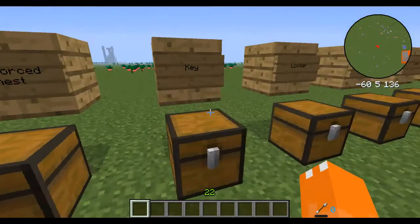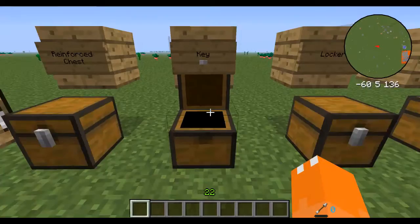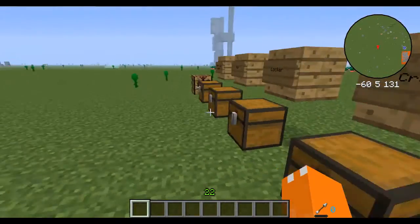Moving on to our next item: the Key. There are two different keys — a Golden Key and an Iron Key. What these keys are used for is to make a lock. In this mod, you can lock chests.